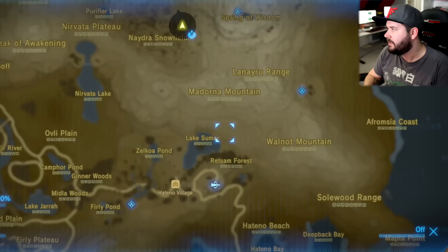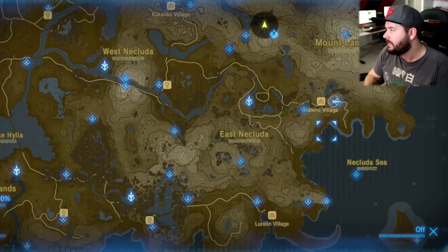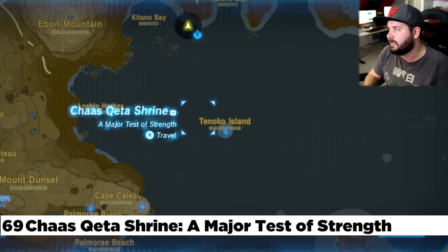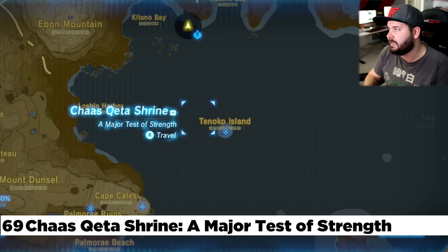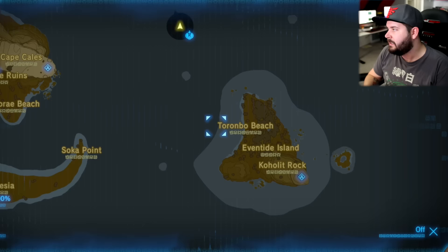We're going to circle down the coast and head back west. From Lanayru, that brings you to the ancient tech lab in Hatino Village. In Hatino Village is the Mayam Agana Shrine — pretty sure you have that one. South of that is the Necluda Sea and the Chas Keda Shrine, usually reached by swimming, using Cryonis, or gliding down from the Muaw Jim Shrine. The Muaw Jim Shrine is located right here at this little cliff edge. Located in the southwest of the map is Eventide Island — enough said.